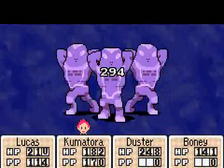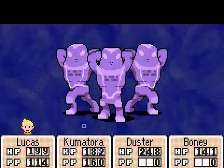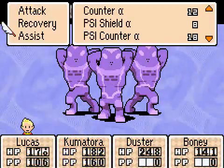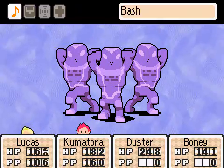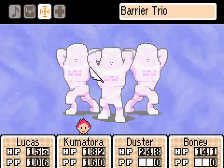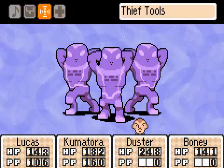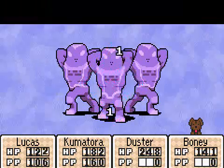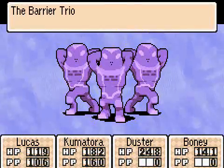Good — they hit the person who has their shield up, and that's definitely a good thing. I'm going to Life Up Beta myself and continue to use Freeze Beta. Duster can't really do much except physical attack, but we did get rid of their shield, which is nice.